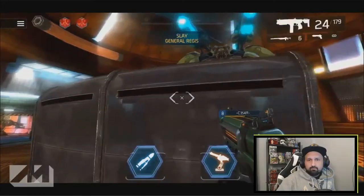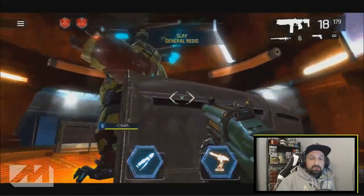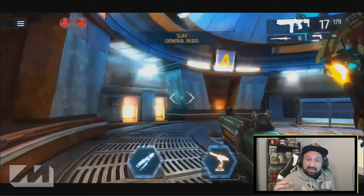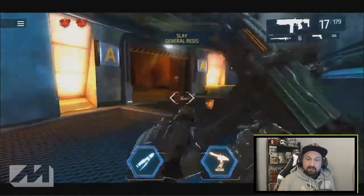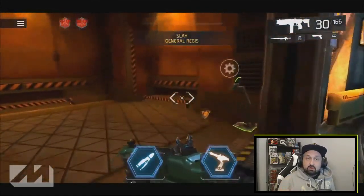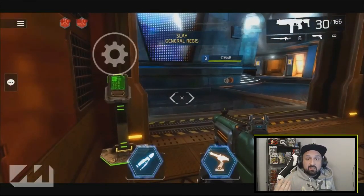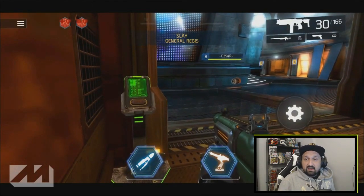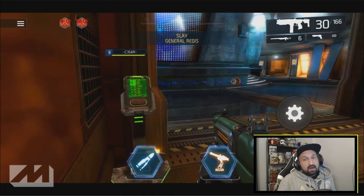Wait for the general to turn around and shoot it in the back — that's where you do the most damage. After doing some damage, the general will stop to recharge. Look at the screens at the top — it will show a letter, for example 'A.' That means you have to quickly find that door, jump in, and you will see a switch. Close the door, but wait for your teammates before doing so.